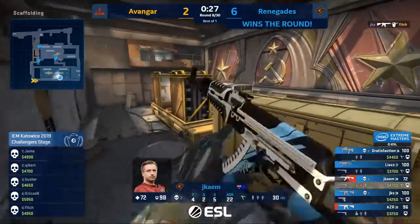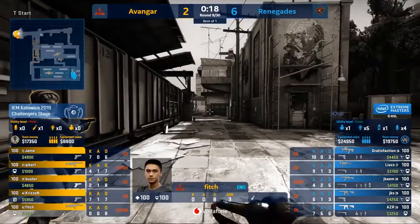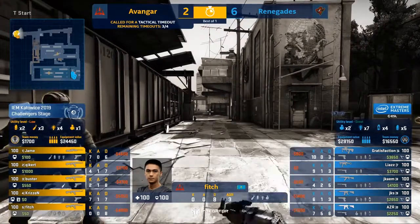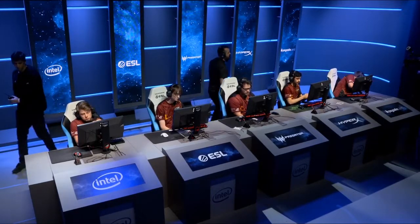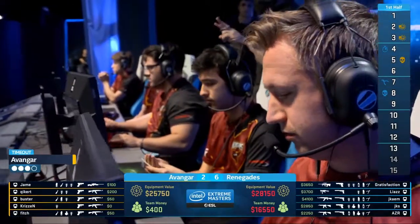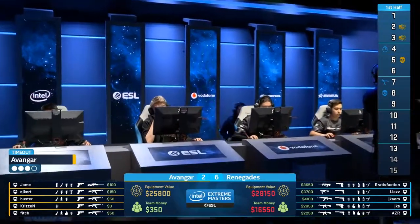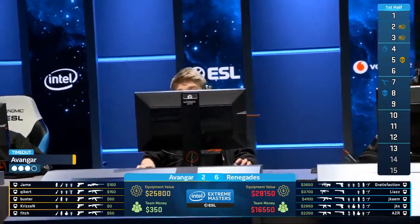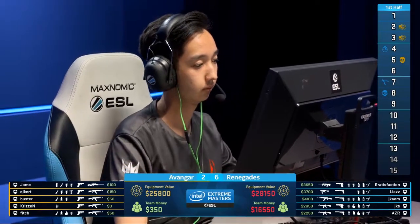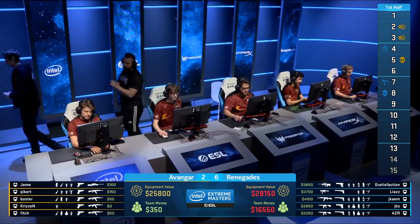Gratisfaction opens up things nicely — short — the AUG is going to be seen a lot at this major. JKS continues to frag inside towards Buster; flashbang still available but a bomb plant is very unlikely at this point. Gratisfaction finds Chrizen off camera. Meanwhile, Fitch on the right side of the kill feed has been a common theme — he sits at zero and eight. He's way back on Tengri, on to Gambit — former major winners — replaced Zeus, and now finds himself here on Avangar. All that experience isn't working out so far. In eight rounds he's gone down in all of them and yet to find a kill. The full buy is coming — looking for Jame on the AWP.